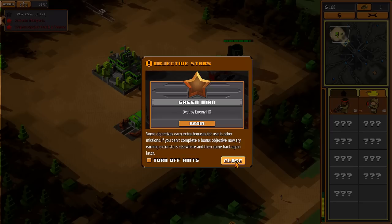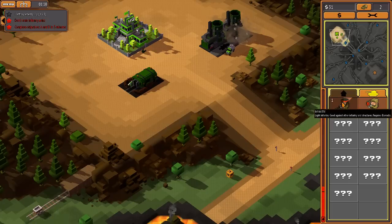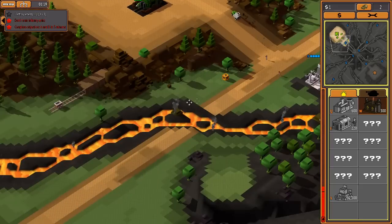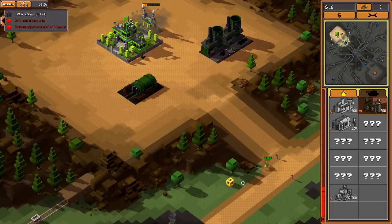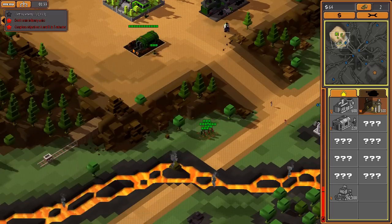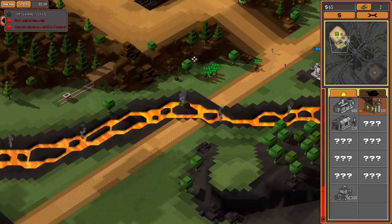Power is shown on the sidebar - without sufficient power, unit production will slow and some buildings will not operate. I can build a power plant. Oh, mystery boxes! Mystery boxes are some of my very favorite things. Supply crates - some could be hazardous, but not in this case. This is actually how I could have done the 'don't build infantry' objective - I could have simply found a couple of crates.